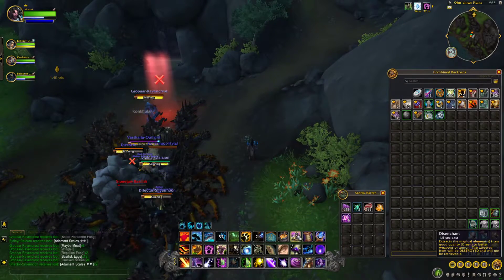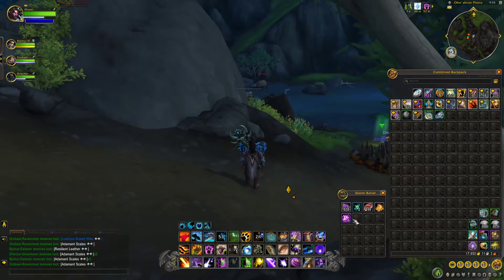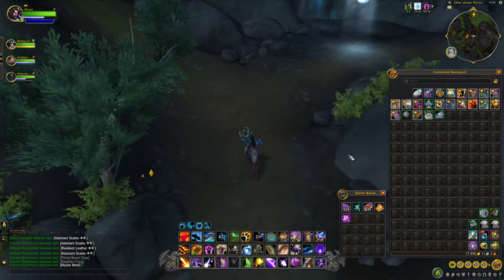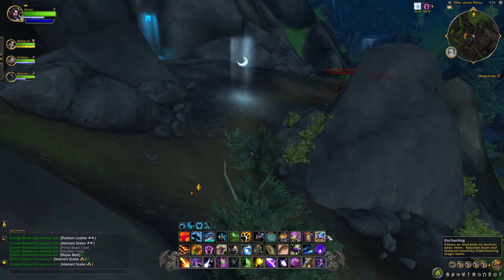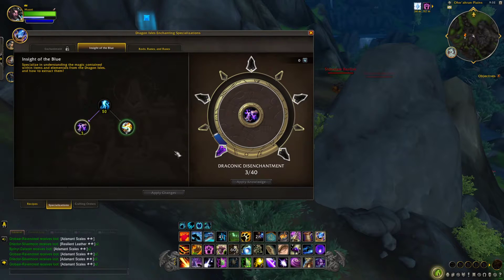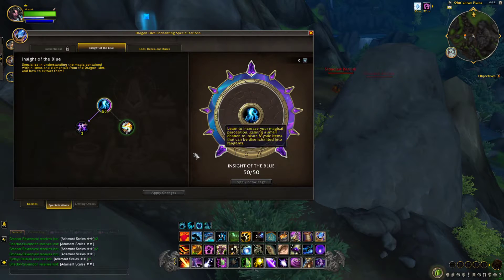If you have enchanting as well, you can also get these crystals, and they're actually selling at about 4k per crystal at the moment. It's not a bad farm but you have to max out your enchanting specs completely — max it out just to get the mythic items to drop, and then you can get those crystals that sell for like four or five k each.